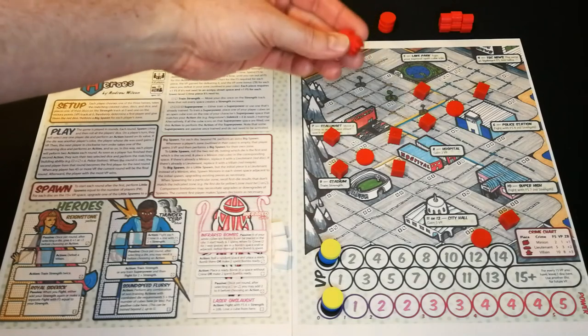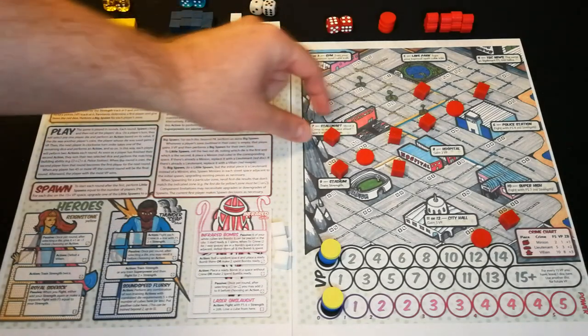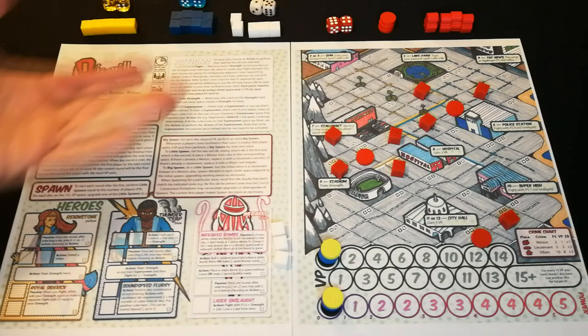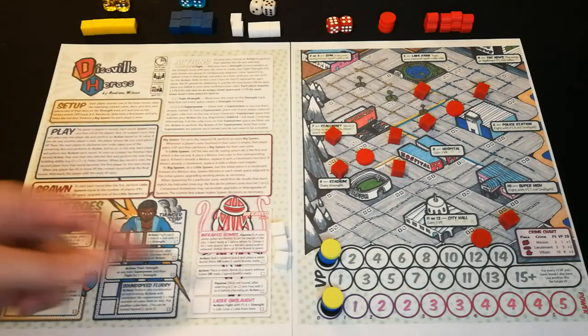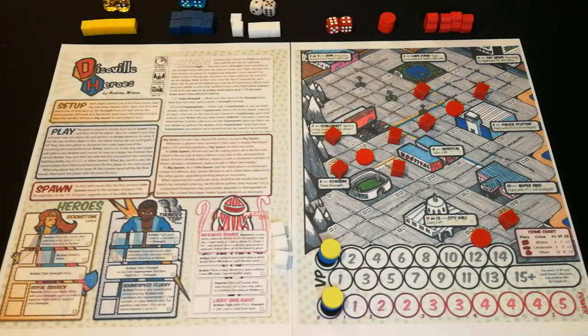There are also villains that can appear if you need to spawn and you're out of other pieces, or if you try to spawn a minion on a minion, it becomes a lieutenant, or if you try to spawn on top of a lieutenant, it becomes a villain. You can see here how much power is required to defeat each of them and how many points you gain for that.